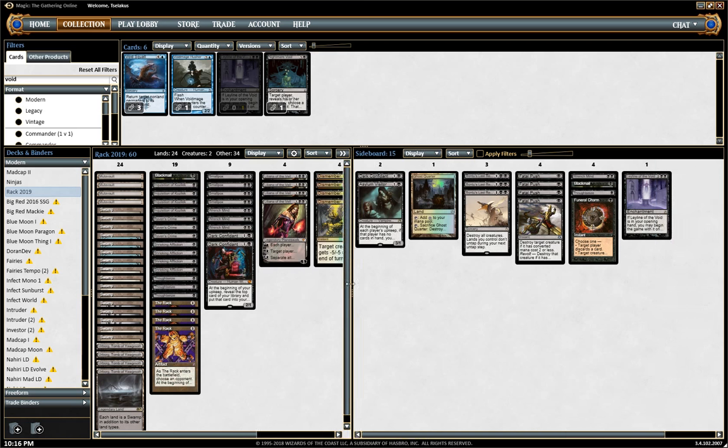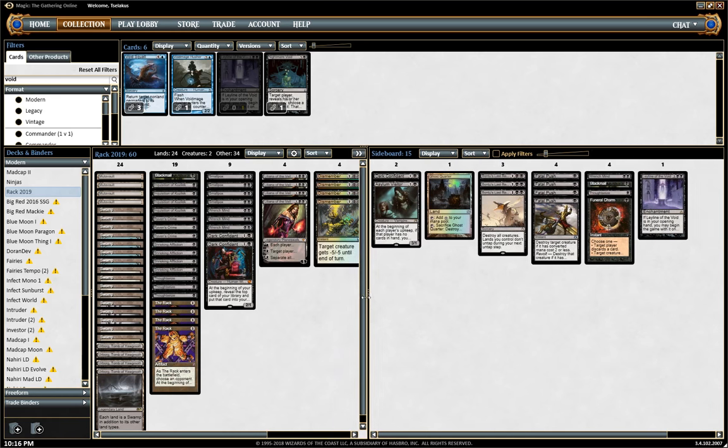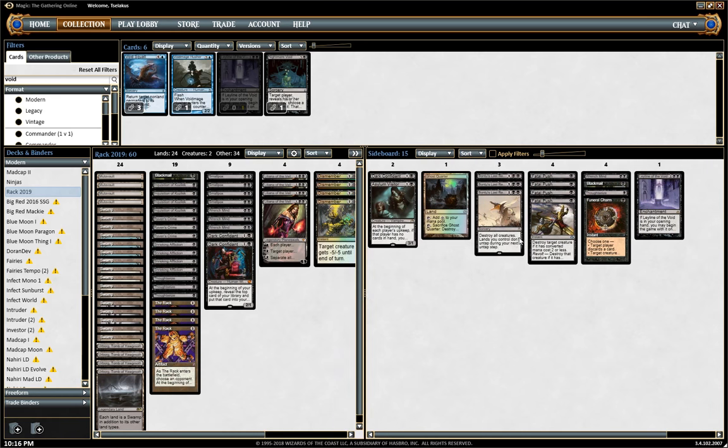My sideboard is really built up from just my own experience of what tends to really matter. This is a really debatable kind of question as to how you build your sideboard. There's an obvious weakness that 8-rack has to very fast, aggressive creature-based decks — Burn, Zoo, and Affinity are not great for us on game one. So we have a standard removal suite here of Fatal Push and a single Funeral Charm. I'll explain maybe another time why I don't like Funeral Charm very much.